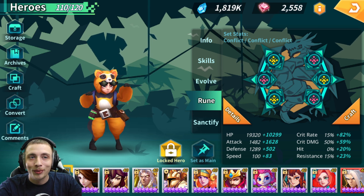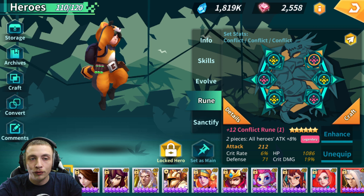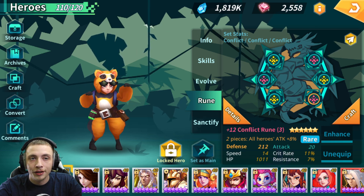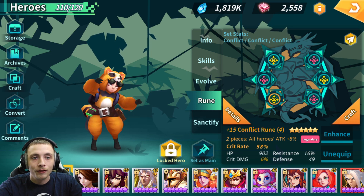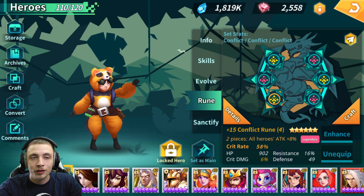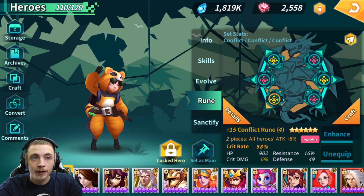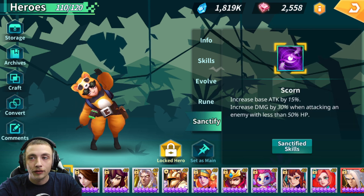I have full Conflict because I use him with nukers and it's good to have that extra attack. Slot one: Crit Rate, Defense, HP, Crit Damage — not the best rune; eventually I'll lock the Crit Rate and Crit Damage and re-roll the Defense and HP. Slot two: Speed, Crit Damage, Hit Percentage, Defense, HP. Slot three: Speed, HP, Crit Rate, Resistance. Slot four: Crit Rate — legendary — I plan to reappraise this soon, hoping for Crit Damage and Speed. It's okay to run Crit Rate on Yuki since he only has 15 base Crit Rate. Slot five: Crit Damage, Hit Percentage, Speed, Defense. Slot six: Speed, Crit Rate, HP, Defense.